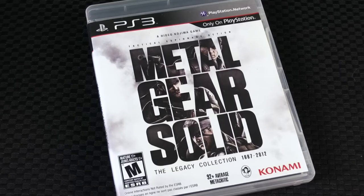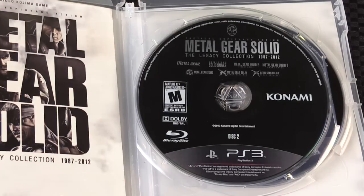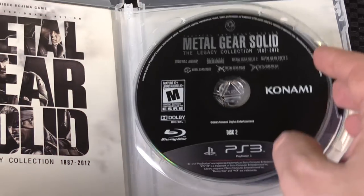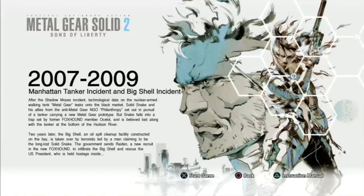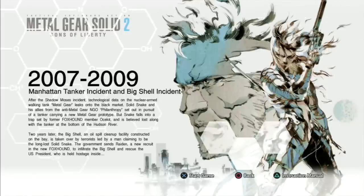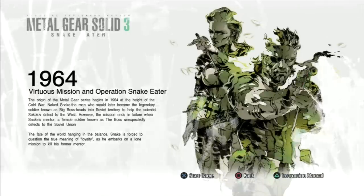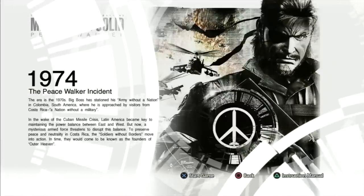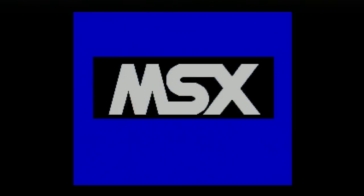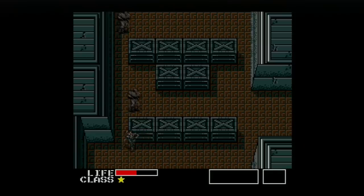First up, I want to talk about the Metal Gear Solid HD Collection, which is one of the best ones that you can get, and for good reason, because it is packed full of awesomeness. You have Metal Gear Solid 2: Sons of Liberty, Metal Gear Solid 3: Snake Eater — two great games that came out on the PlayStation 2 — as well as the PSP game called Peace Walker. But that's not it. You also have some really interesting old Metal Gear games that came out on an old Japanese computer.